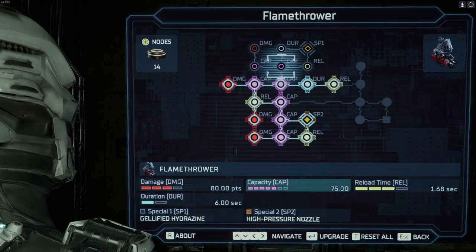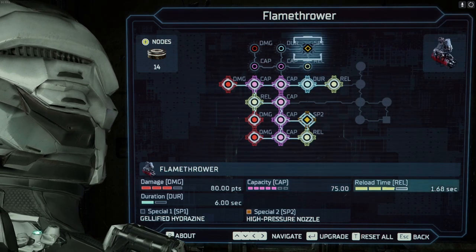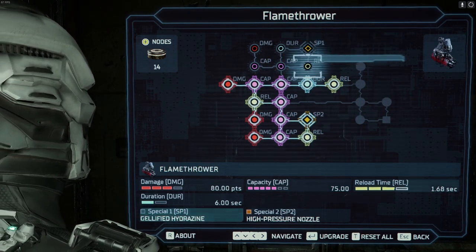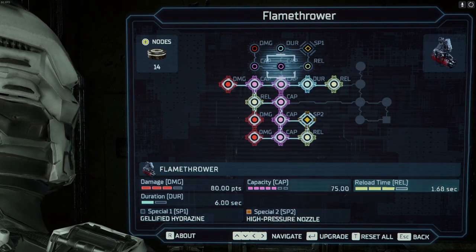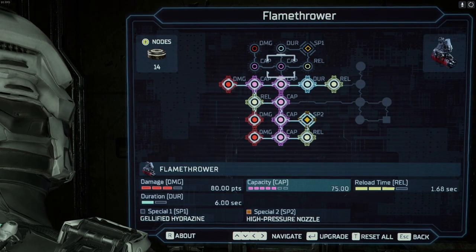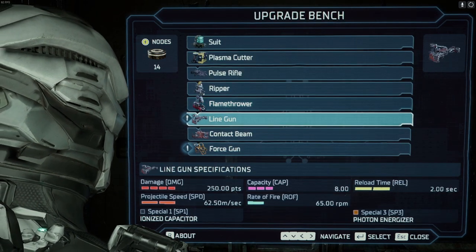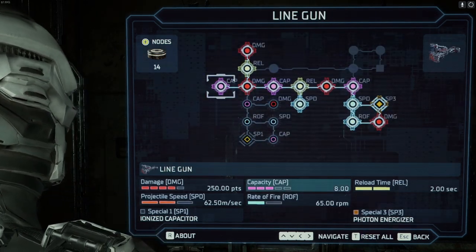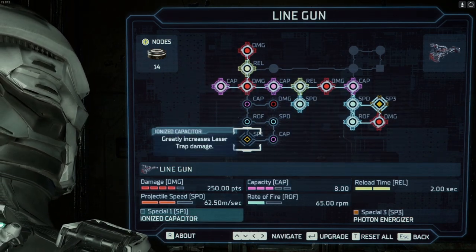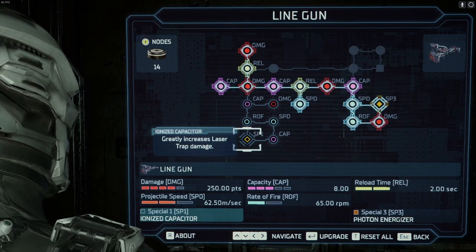We could start leveling up our capacity — fire walls burn for much longer. Seems somewhat useful. What are our other options? Line gun — we can do more damage with the line gun. What does that do? Greatly increases the laser damage of our secondary abilities, which I'm sure have their use.